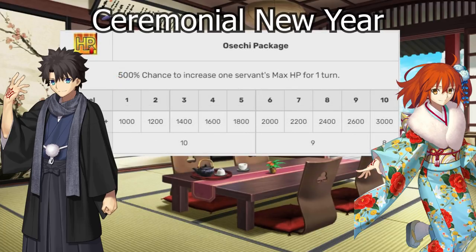The third skill acts as both an Upper Limit increase for health and a heal, up to 3,000. While this Mystic Code lacks hard survivability that some others have, this is a good aspect — it can allow you in carding scenarios to get a little more out before you croak. It's not a bad one to level, and it can certainly be useful.